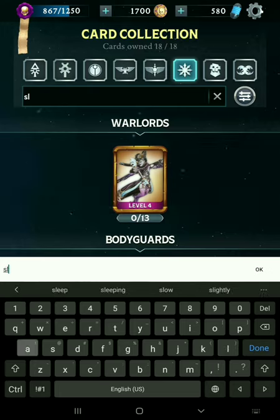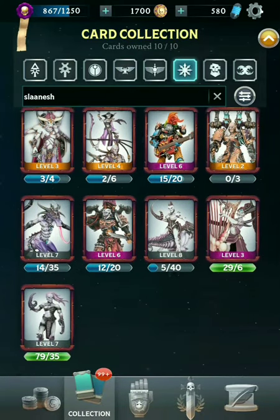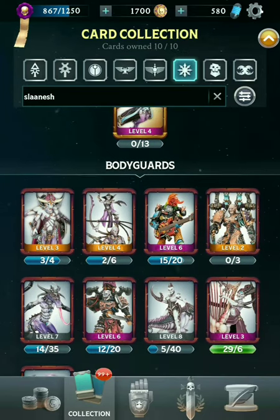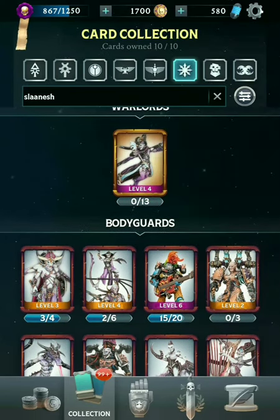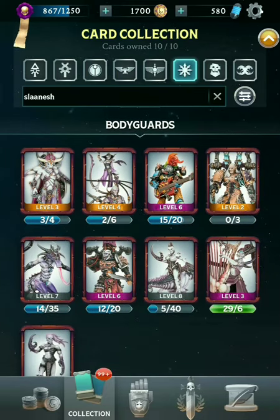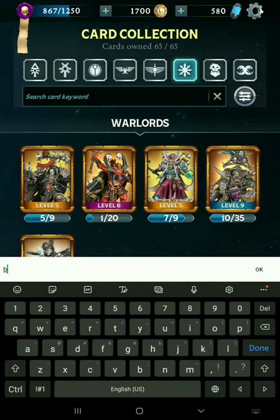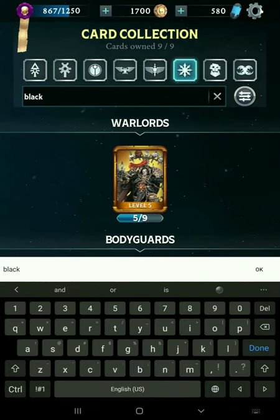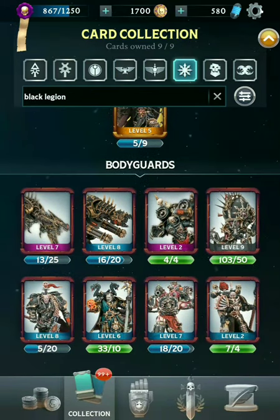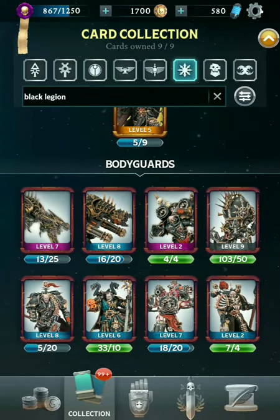Next up, let's go with Slaanesh. Slaanesh did not have many cards for quite a long time, but now their roster has expanded a bit. The Legendaries in particular — the Keeper of Secrets and Celesek — actually combo very nicely with the Warlord, the Mask. The others are kind of a mix of ranged and melee. And finally, we've got the Black Legion, led by Abaddon. These have most of the powerful ranged units, but also a mix of some others — a Psyker and a few melee units as well.